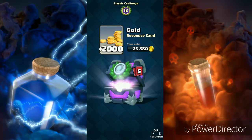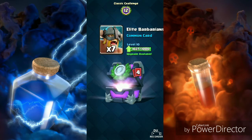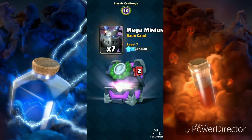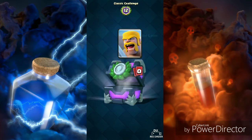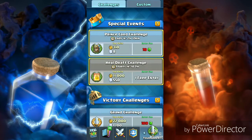Gold, 2000 gold, Elite Barbs, Mini PEKKA, Mega Minion — oh it's the Witch. Can I get a legendary? Possibly? Nope, it's the Barbarians. Then we have the Heal Draft Challenge — I will be live streaming that.